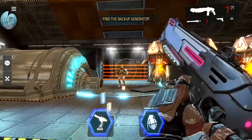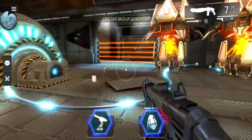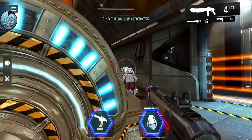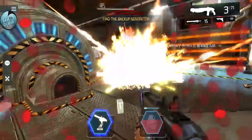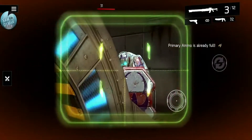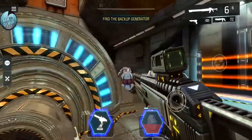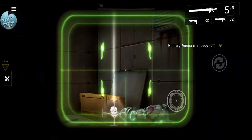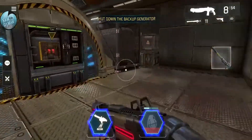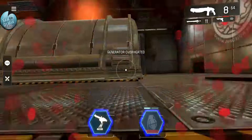One more guy coming - I like that it tells you where they are. Shield guy! Hiding behind the generator. Threw a grenade but it bounced off the generator - unfortunate, but now I'll know that for the future. My other gun has tons of ammo - off the generator, boom boom! Reload, boom, headshot - nice! That's how that's done. Zooming in close. Shut down the backup generator - generators overheating! Run away so it doesn't blow up - it blew up in my face!